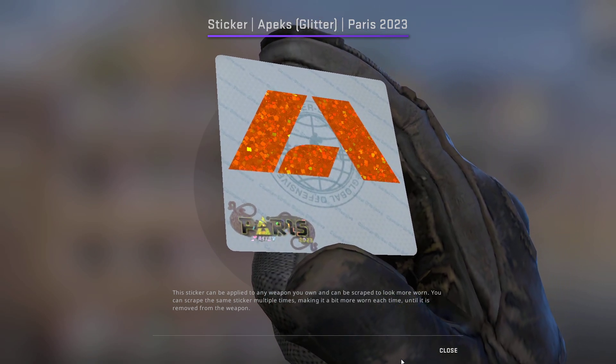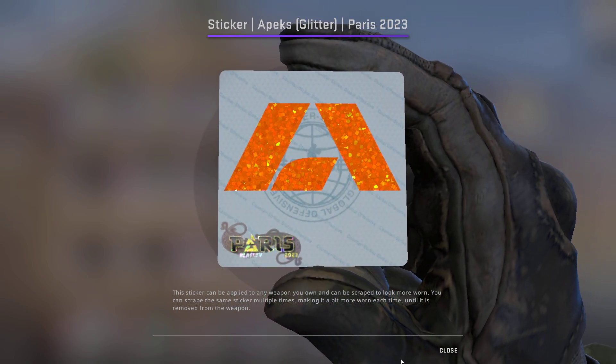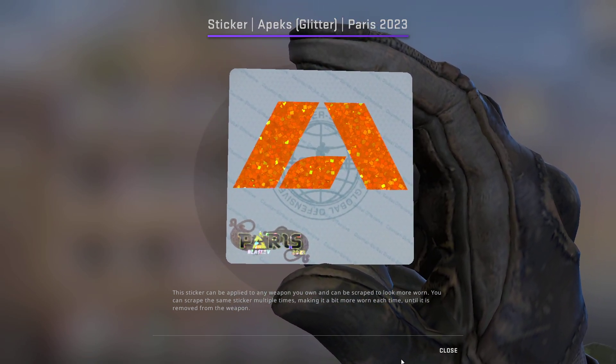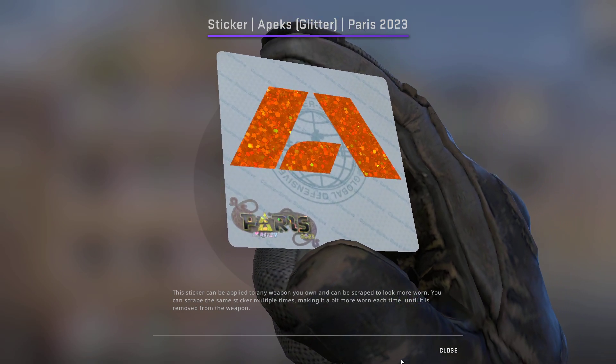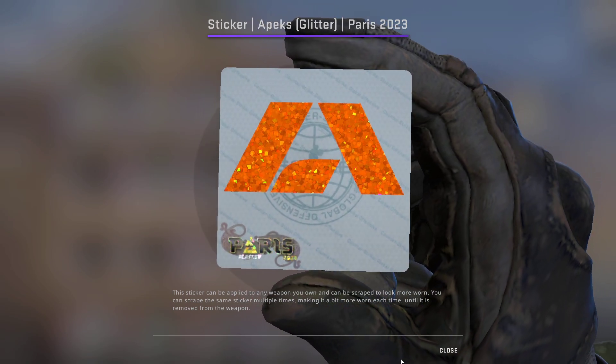We previously spoke about the Apex Holo, but now we're talking about the Apex Glitter — a very nice sticker. It's currently going for $0.35 on Buff, so we're going to pick up 30 of these for a grand total of $10.50.